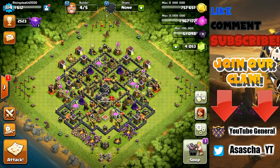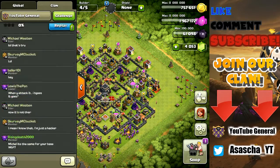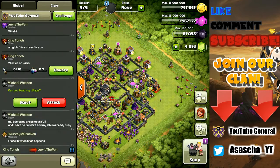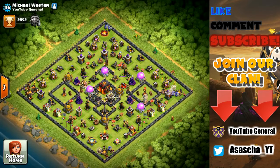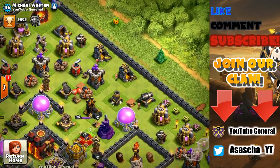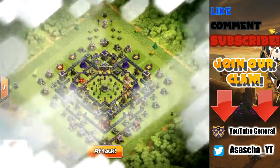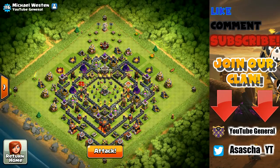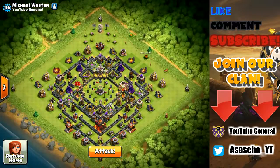I just found out this is not only happening with that player - this is happening with every single one of these players. If we visit Michael here from our clan, Michael Western, you will see he has no pumpkin whatsoever. Let's go back to base and scout his base - as you can see, Michael now has a scary pumpkin, but again only in the friendly challenge.